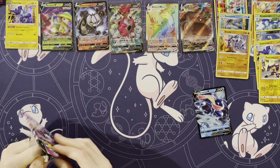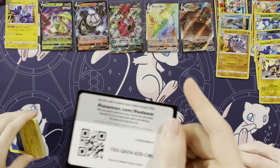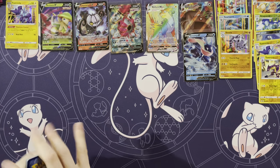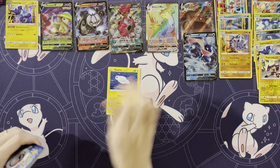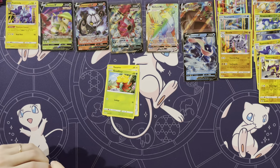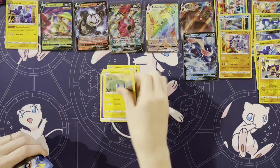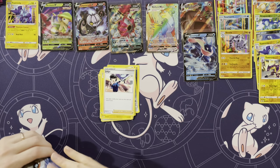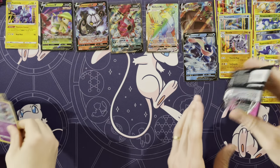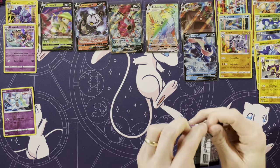Greninja! That Boltund was the first hit I got since Greedent, and the Greedent was my very first pack. Now we're gonna hit one — we're at about seven, six. We need two more to get to the eight average. Tynamo, Meowth, Gossifleur, Panpour, Eevee, Energy, Magcargo, Charjabug, Judge, Meloetta rare, and a Dragapult holo rare. First reverse holo for me — I've got a slew of them over here.